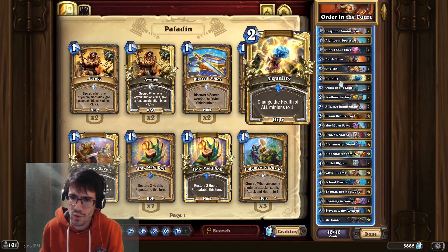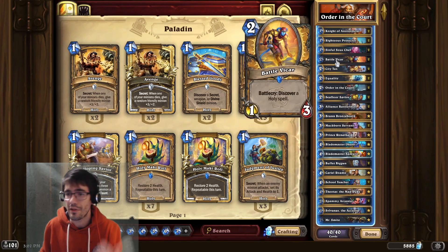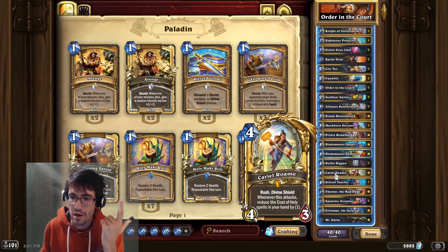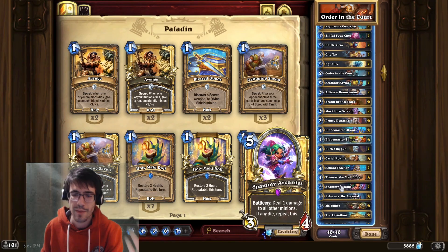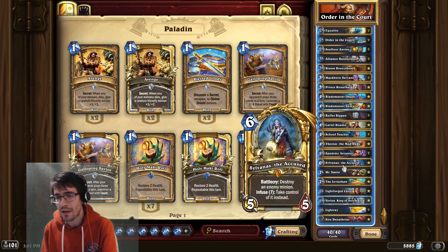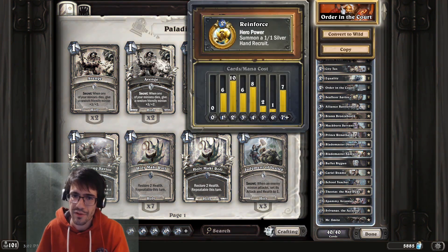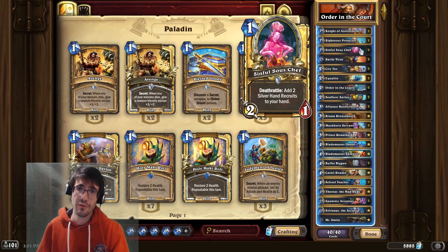A couple of board clears — the two Equalities. You can discover more Equalities and more removal with either Battle Vicar, Muckborn Servant, or School Teacher. There are extra ways to find removal tools. Spammies help clean up Hunter boards, and Sylvanas is good at either killing or stealing things. This deck has a lot of flexibility, though it's not the most aggressive deck in the meta. We include enough early-game cards to fight for boards so we don't fall too far behind.